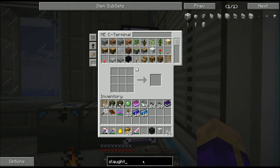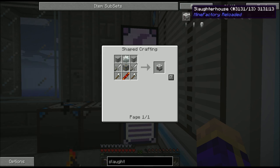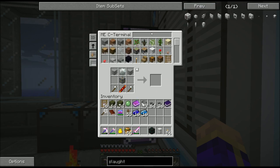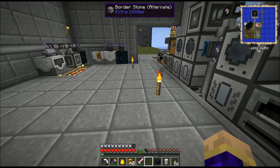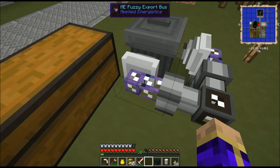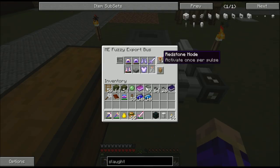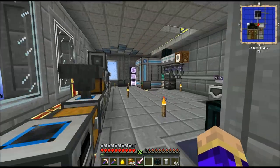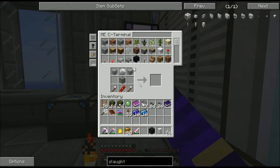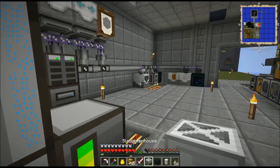The slaughterhouse is another animal farming machine. I could have sworn I had some end of our swords — turns out I was voiding them. I made myself two and then immediately threw them into the trash because I put them back into my AE system. Whoops. So, one slaughterhouse. And on my way by, I can turn this guy back on and get rid of all the extra junk I'm getting from my mob farm.